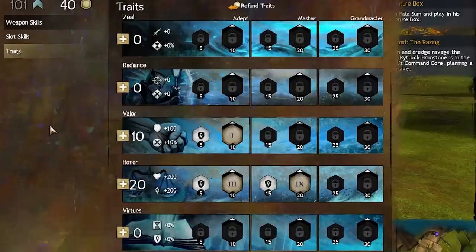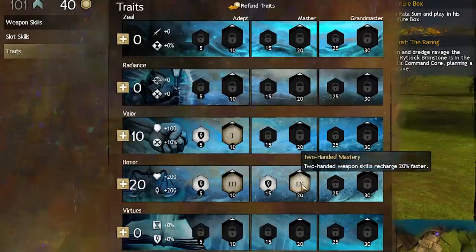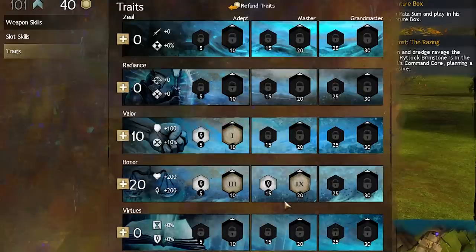Selfless Daring combines ridiculously well with Vigorous Precision, so you should have a pretty hard time dying once you have this combo. Two-Handed Mastery is going to give you more DPS, more control, and more boon uptime. If you're using one-handed weapons, Empowering Might is a decent replacement, but it's really good to use two-handers with this build.